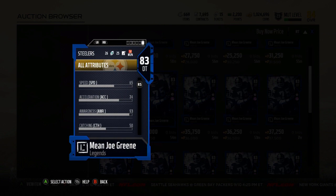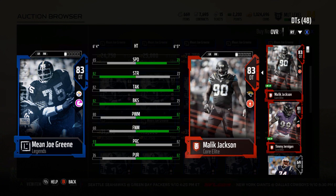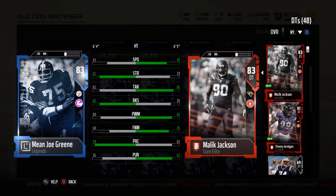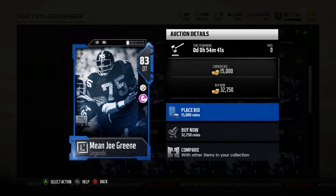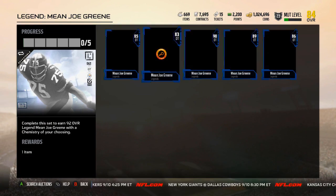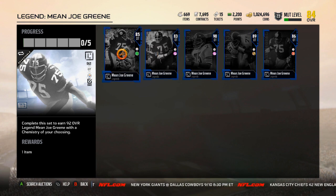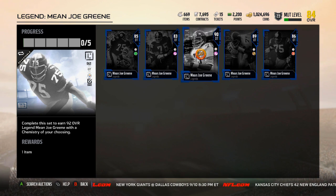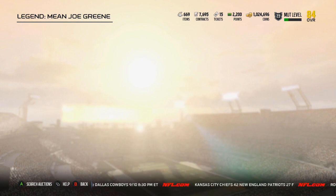We're looking at 65 speed. I got Malik Jackson to compare — he's a little bit slower than Malik Jackson. Better strength, lower tackle. He's got a bunch of 82s in strength, tackle, and block shed. 80 power move, 60 finesse move, 93 play recognition, and 76 pursuit. Not a bad card at all. The 83, 86, and 85 are probably the usable ones. The 89 and 90, you might as well just spend the extra 300k and get the 92 or whatever, but that's just my opinion.